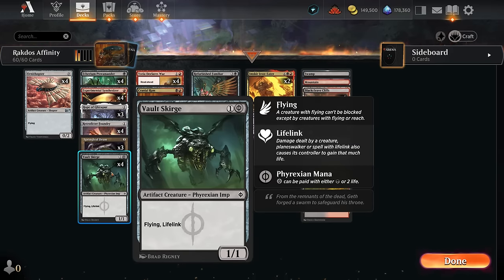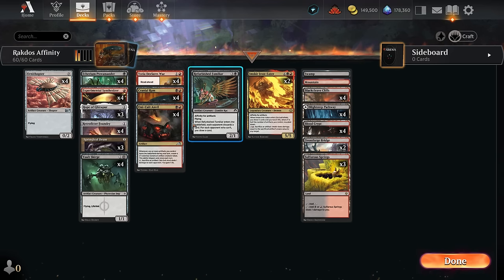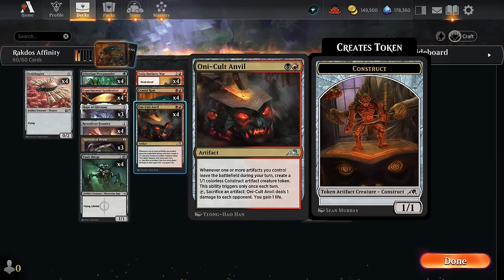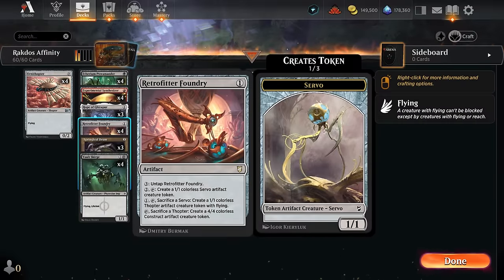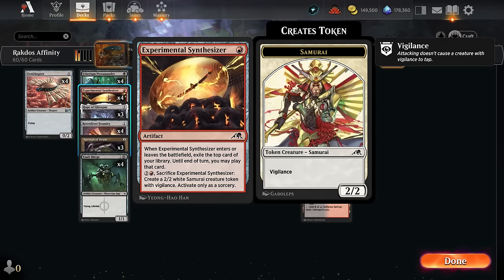Vault Scourge has been in Arena for a while — you can play it for just one mana and two life to get a 1-1 flying lifelink, so a great recipient for Cranial Ram in creature matchups where we're trying to outrace the opponent. We also have the full set of Oni Cult Anvil as another sacrifice engine that can go wide making construct tokens and deal those last points of damage. If our opponent answers all our creatures, we can still sacrifice artifacts to drain the opponent while making 1-1 constructs. Anvil also has excellent synergy with Foundry and with Synthesizer, which gives the deck more card advantage while being a cheap artifact — it exiles the top card when it enters and when it leaves, so it can provide two extra cards if we sack it to the Anvil.